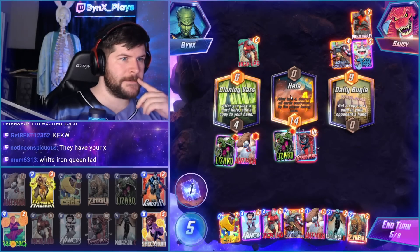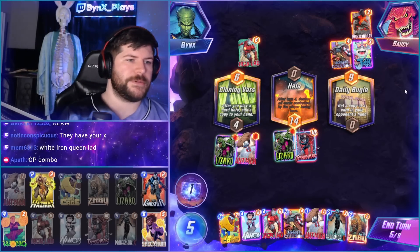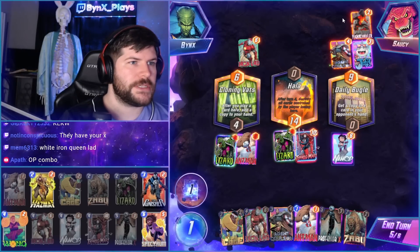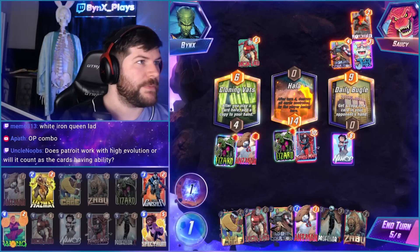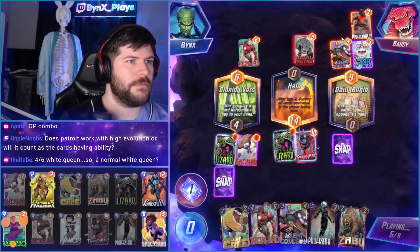Can I do anything if they just Professor X me? The Namor is the closest I can get — 11 power, Professor X gives them 12. They don't have either Hazmat or the Spectrum, but I have a 50-50 to get one of them next game. They might also just not even do it. Let's do it.